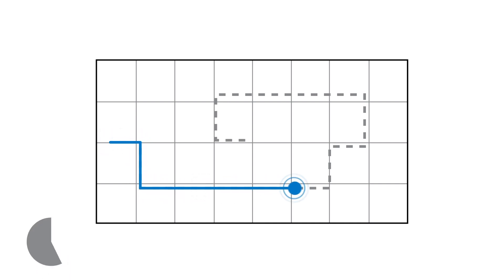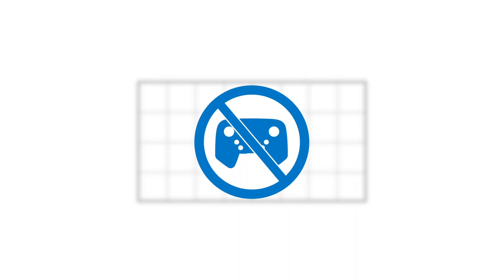Lastly, each team will also have the opportunity to play Programming Skills Challenge matches, in which they have 60 seconds of autonomous robot operation — no drivers allowed.